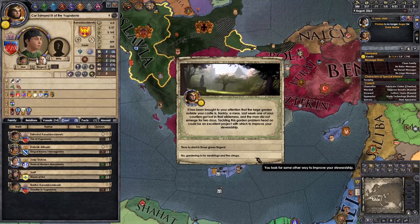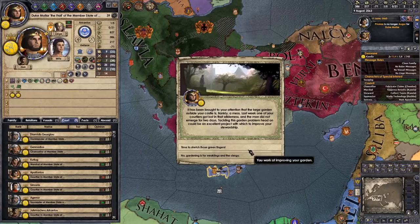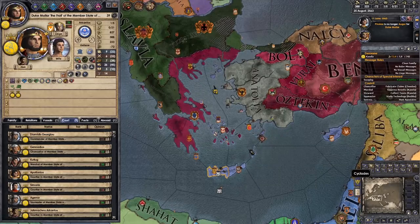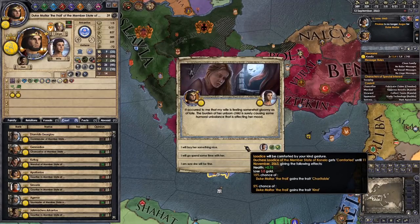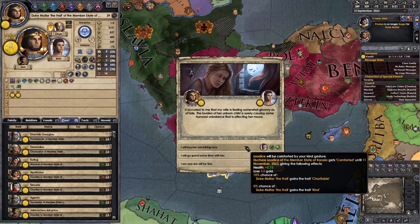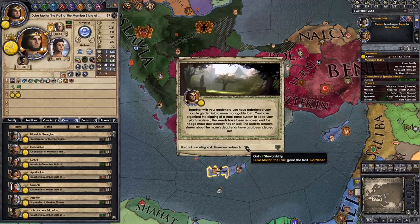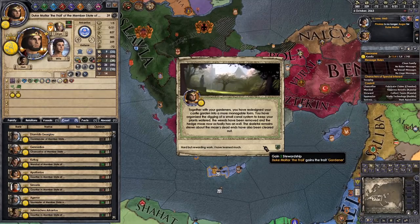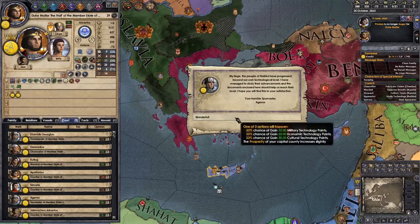Gardening is for weaklings and the clergy — that's a big brain play. We are obviously going to try and go for the gardening just to get the bonus stewardship. Kind of charitable too — that would endear people to our cause, try to get them to vote for us a little bit more. We got two stewardship and Gardener. That's another forced net stewardship overall. Very nice.